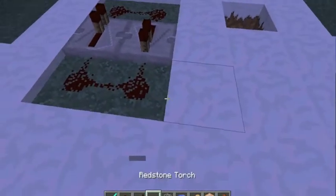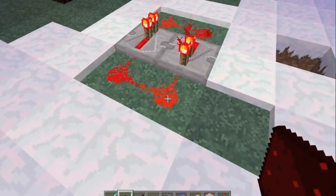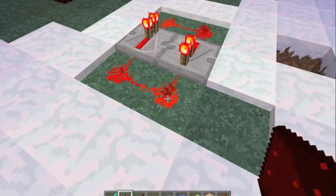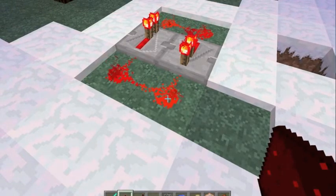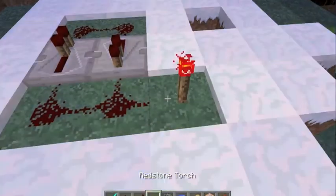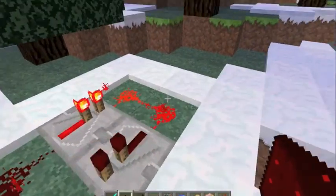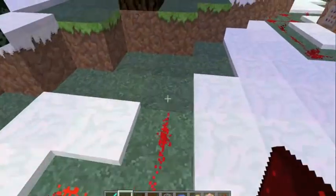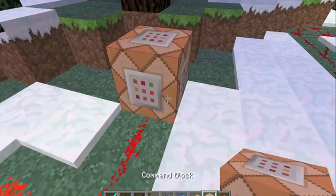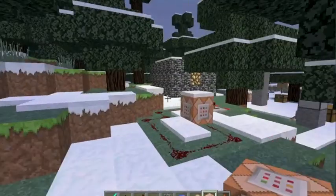Left-click and then right-click really quickly to get it lit up. As you can see it'll start flashing on and off. Then just lead some redstone into the command block. That's how you do that — stay clappy!